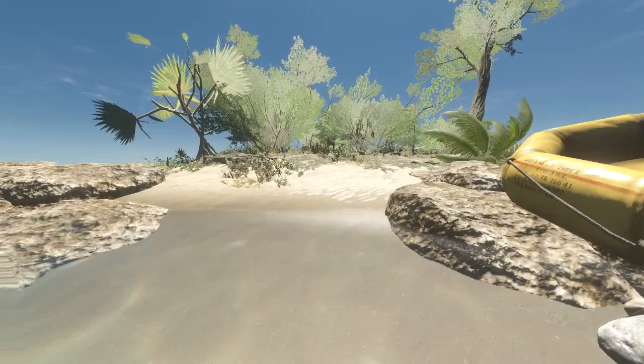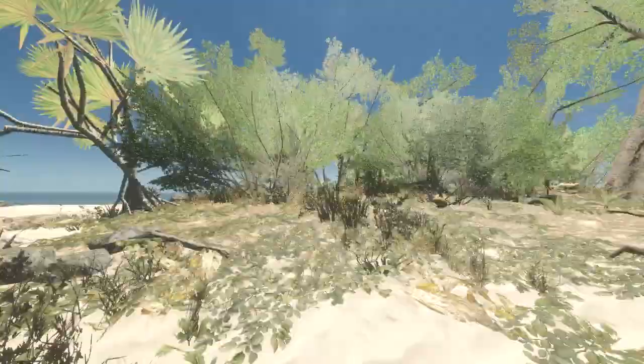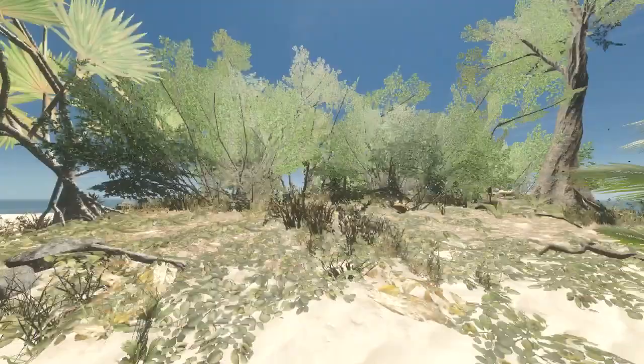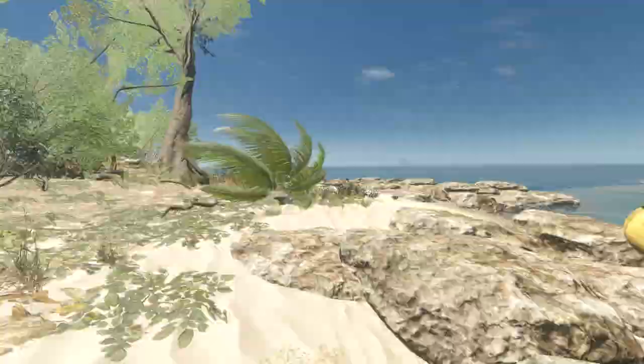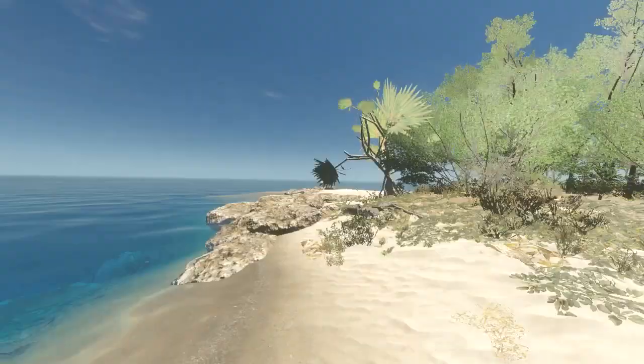Let's have a look at the machete - see what this bad boy does. What does it say? Pocket knife... machete. 'A strong cutting tool with good durable - useful for chopping trees.' Okay cool. So let's take our machete and head over to a different island.